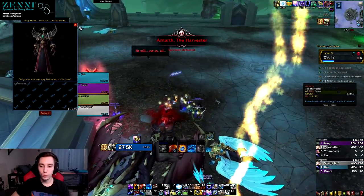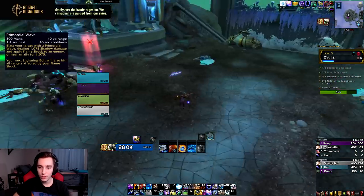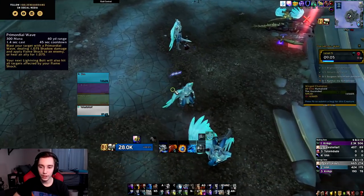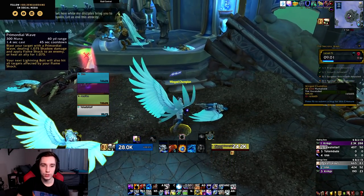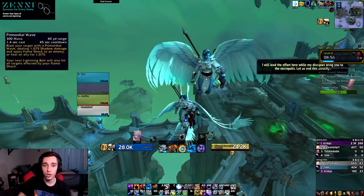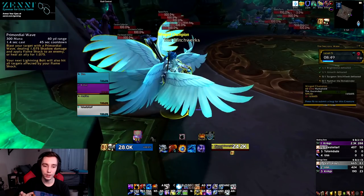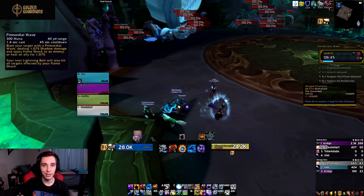For Necrolord we have Primordial Wave — blast your target dealing shadow damage and applying Flame Shock to an enemy or healing an ally. Your next Lightning Bolt will also hit all targets affected by your Flame Shock, and it's on a 45-second cooldown. This ability seems designed around Fire Nova, where you want Flame Shock on as many targets as possible, then Primordial Wave followed by Fire Nova so all targets with Flame Shock take a burst of damage.